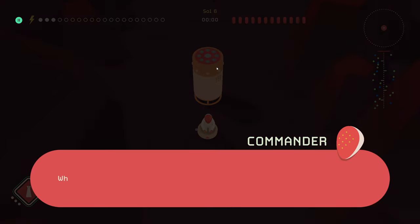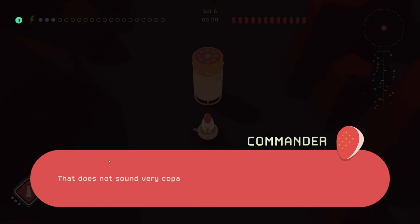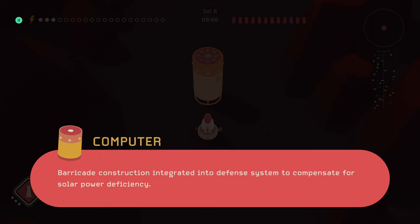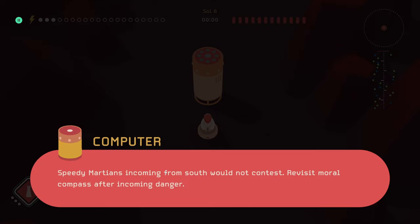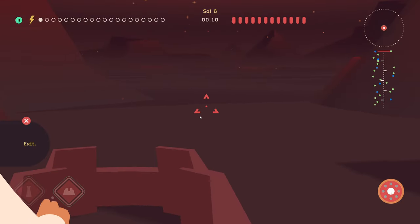Let's check this out — mountain pass, proceeding to Erythraeum region. The region is obstructing incoming solar energy — solar panel build systems offline! That is not good at all. Barricade construction has been integrated into the defense system to compensate for the solar power deficiency. 'I like building bridges, computer, not walls.' Speedy martians incoming from the south. Okay, we don't have any way to build — can I build a wall and a turret, or two walls? Oh no, it's just the same wall — oopsie, that's not the best.